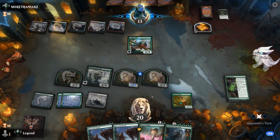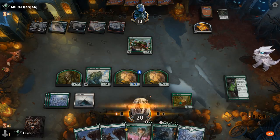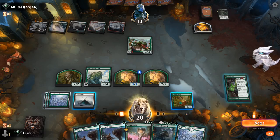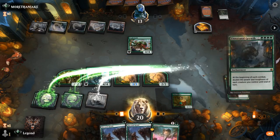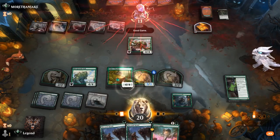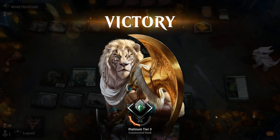It's going to be Froghemoth instead — an unexpected twist. Unnatural Growth seems pretty strong here, and once again our opponent concedes before we actually see the doubling trigger of Unnatural Growth, but I'll take it. On to the next one.